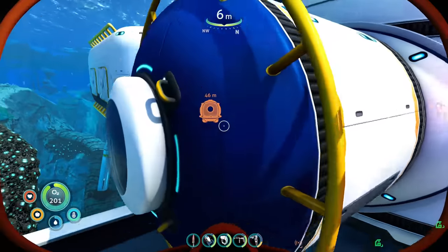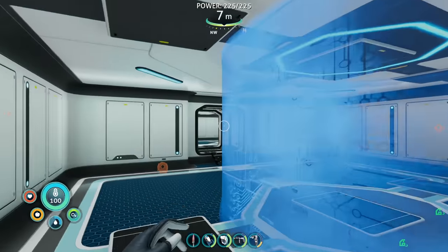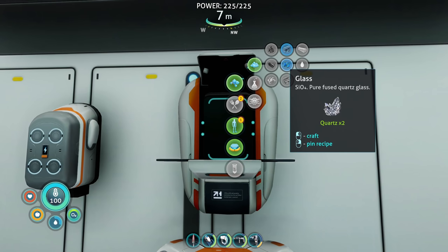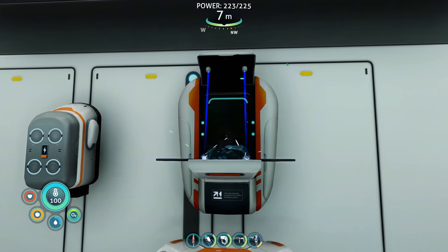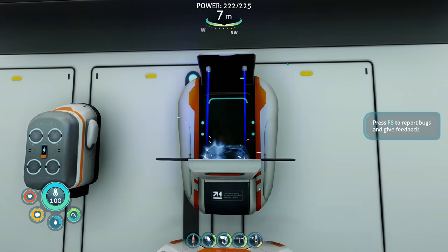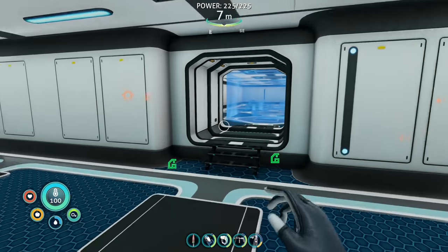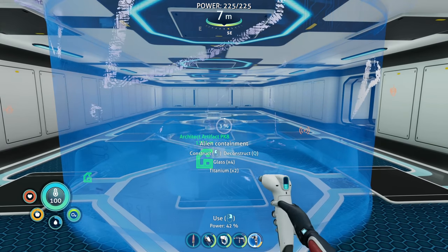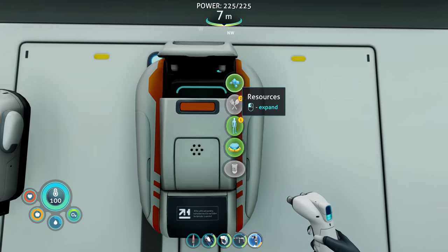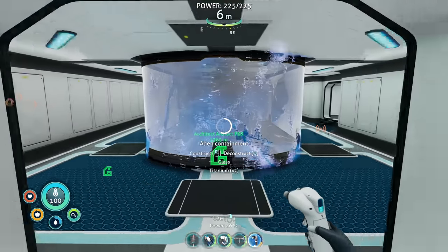We want the aquarium and I really want those glass domes because they look super cool. So let's get what we need — like five glass in order to make that aquarium. Hopefully you all are having an absolutely fantastic day, I'm having a pretty good day myself. Let's go verify — we do need two titanium as well. One more glass, we got this.